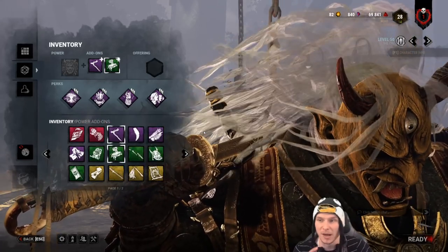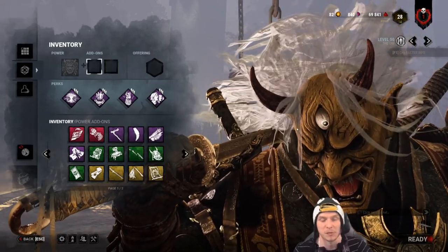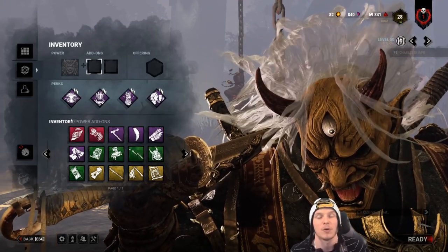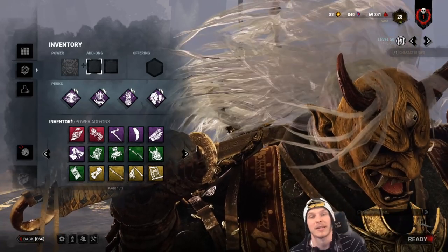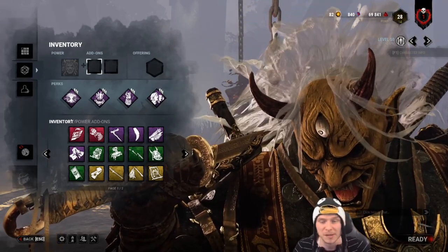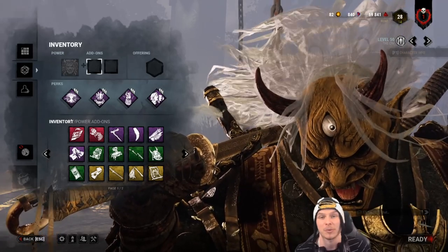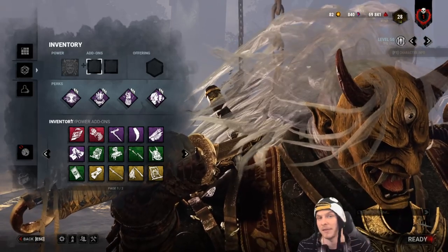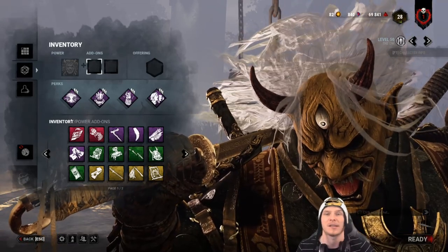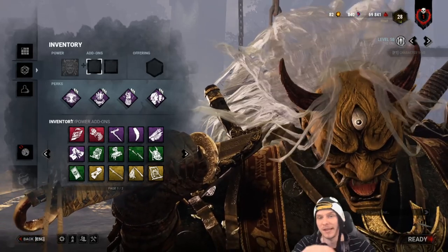You can run quite a lot of different choices on Oni, but this is what a lot of people run and it works really well. Corrupt Intervention is an option; Thrilling Tremor depending on playstyle. Surge gets near no value on Oni, so that's one I'd walk away from. Discordance does get good value if you replace Barbecue and understand map movement. Also keep in mind: when Oni picks up a survivor his ability cancels. If he's used 20 of his 45 seconds and then hooks somebody, he cannot reactivate until the bar is full — however the bar does not reset from where it was.